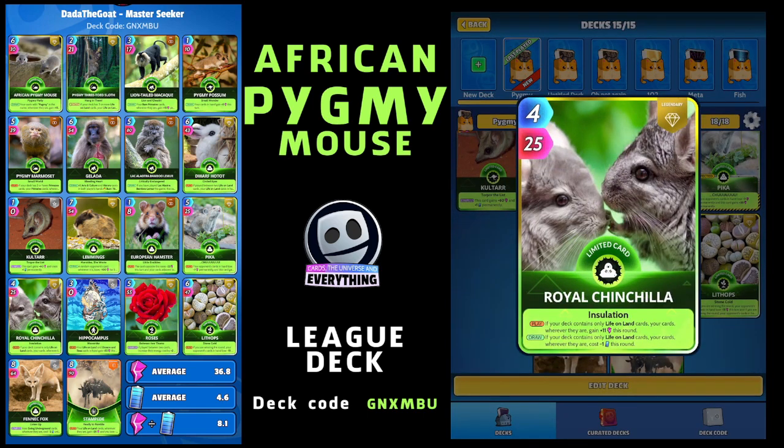To help with those Going Underground cards, we're going underground! The Royal Chinchilla - on the play, if your deck contains only life on land cards, your cards wherever they are gain plus 11 this round. On the draw, if your deck contains only life on land cards, your cards wherever they are cost minus one this round. Four for 25. I am a little bit worried about energy costs but Royal Chinchilla will help with those.